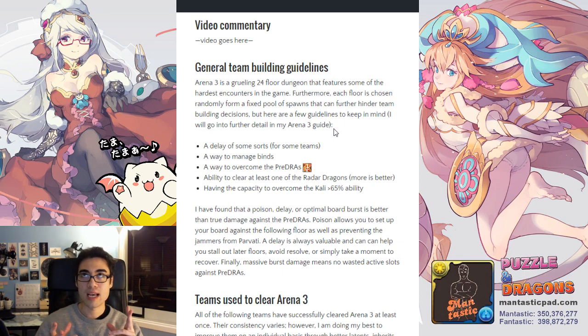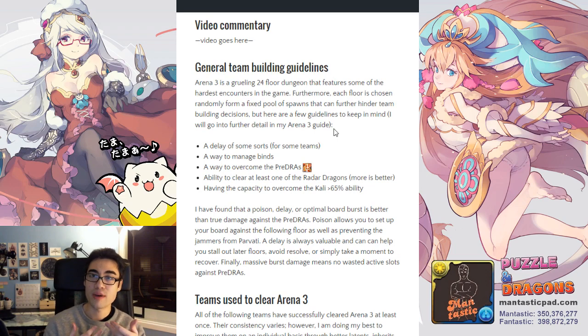It's random in the sense that the spawns are picked from a pool of bosses. For instance, on floor 21, you can either fight Athena, Beelzebub, or Divine Queen Hera — you don't know which one you're going to get, but you're going to get one of them. This makes it harder to always plan the perfect team, because you'll be weaker to certain bosses. You might lose your shield and can't stall effectively, or you've used all your board changers and Beelzebub will kill you. That's why a lot of people fail Arena — the spawns are random and you're just not prepared for it.